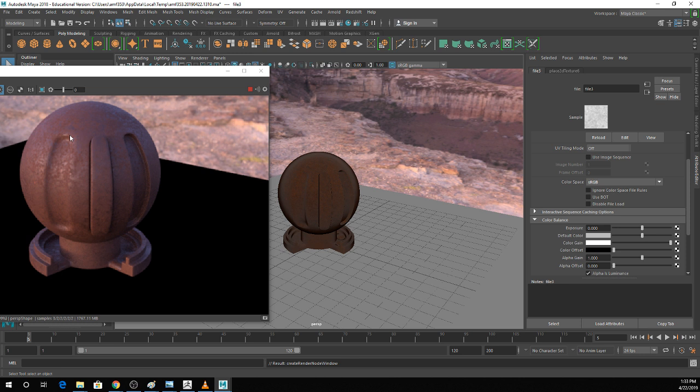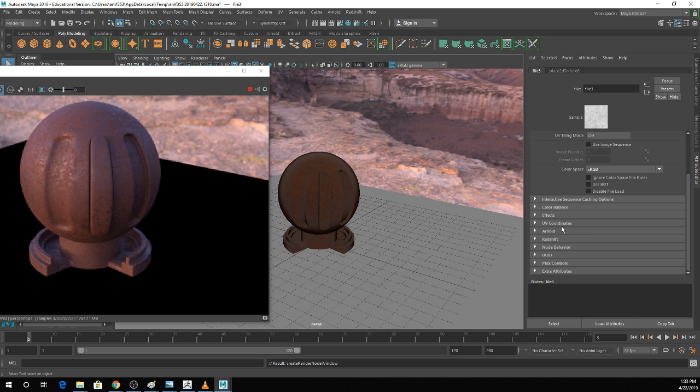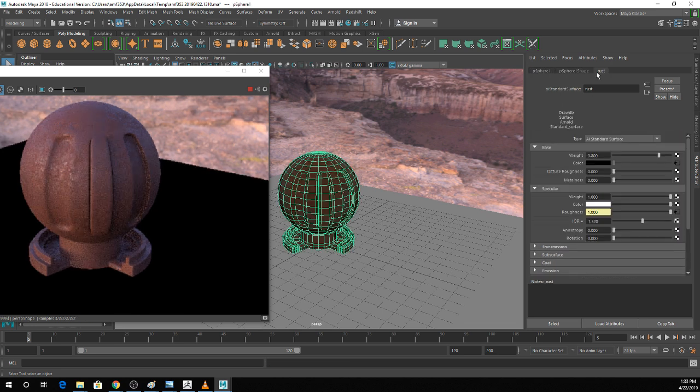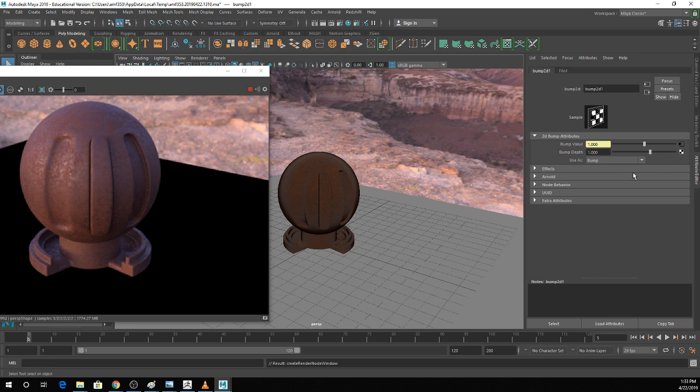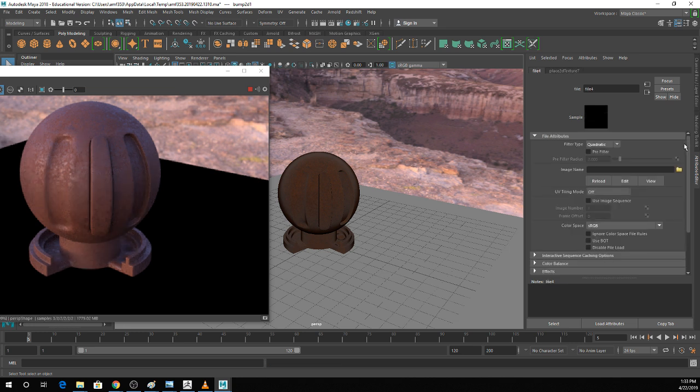I set that to luminance, and you can see this already has a much less horrific look than what I had before, just because of the roughness map. I'm going to throw on a bump map. Textures.com usually includes normal maps. If you want to switch to a normal map, take 'use as bump' and set it to tangent space normals. That's going to tell it to use a different calculation when looking at the map, rendering your normal map as a normal map instead of a bump map.